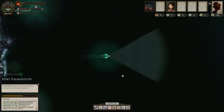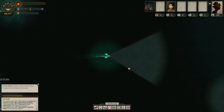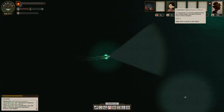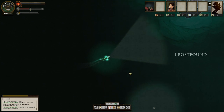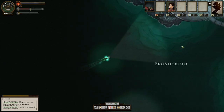Frostfound is to the east — it's a good idea to find Frostfound. Typically I go here right away with the Navigator, which is the poet's particular first officer, but as I am the urchin, it's actually not as important that I visit Frostfound immediately.